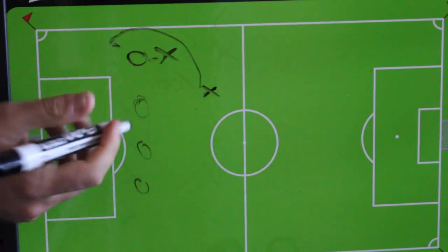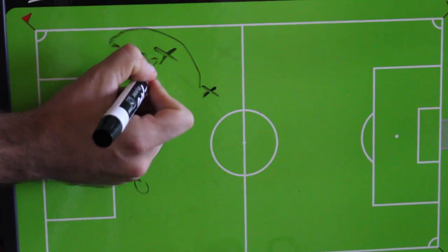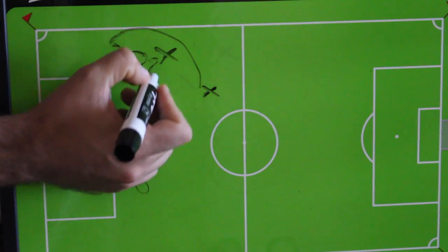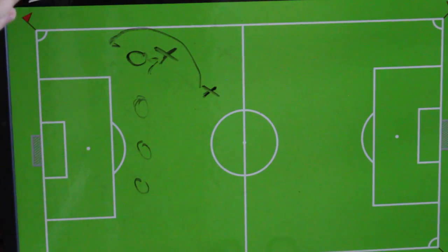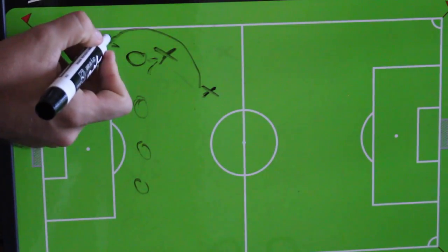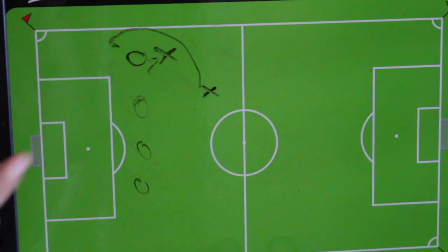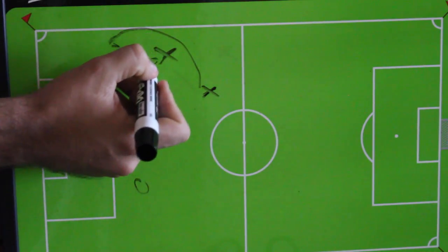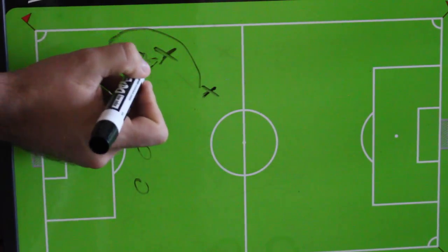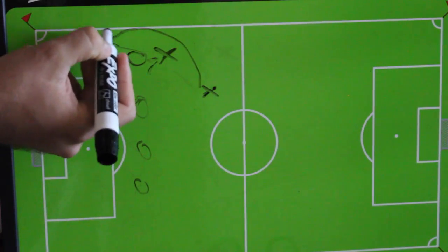Players that understand they don't need to rush and force things. You can have a teammate tucked inside the field who's going to look to make a run this way — that's called an overlapping run. As the attacker, you are putting pressure on this defender, maybe looking to cut inside the field. As you're going at the defender, your teammate is making a run down the line. This puts a lot of pressure on the defender because now they have to decide: are they going to guard the player making the run, or stay with you? This puts you in a 2v1 situation. Now you can make the defender guess — you make them have a lot of pressure. If the player is making a smart run, you can just lay the ball off into the space.